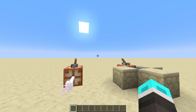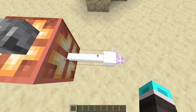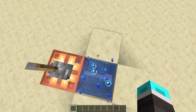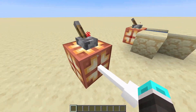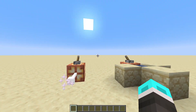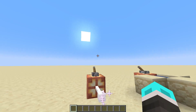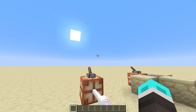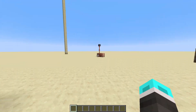To quickly speed through all the changes not regarding the Tesla: wires will now specifically deal one damage when you touch them, and wires that are in water will deal two damage. Wires out of water can be prevented with leather armor.